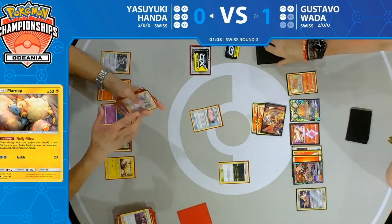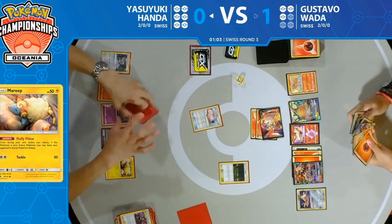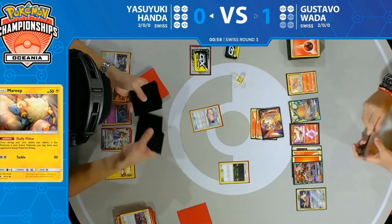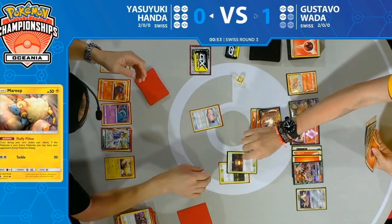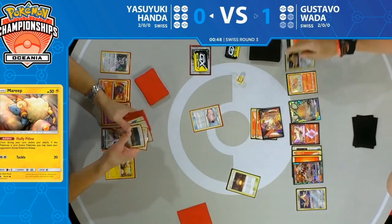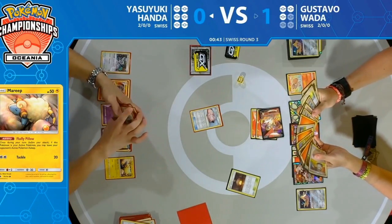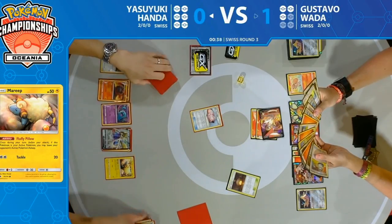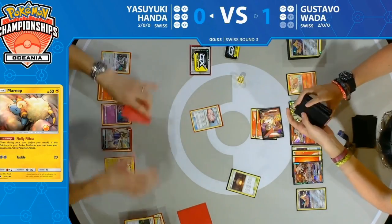One minute left — the Victini V stays asleep, another element Gustavo has to contend with. Now this depends on how long Gustavo takes for his turn. He plays down the Giant Hearth — that could be crucial later to ensure his Pokémon wake up between turns if Mareep continuously puts them to sleep. He has to look through his whole deck and make a decision: is he actually going to take any cards out of that deck? No — and okay, this is the biggest thing.